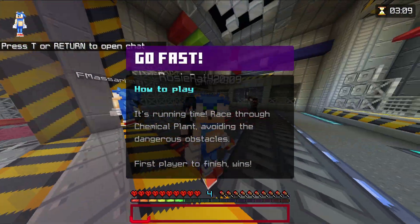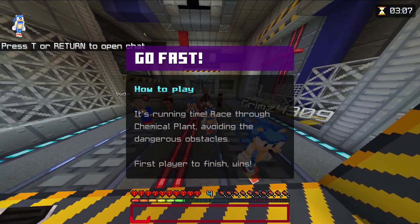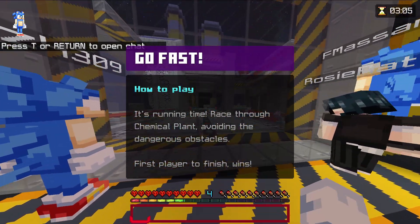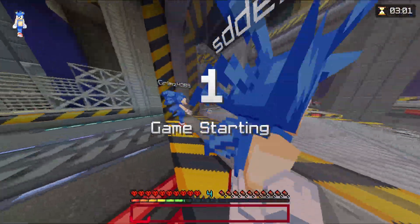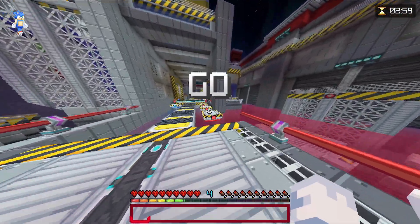Alright guys, on to the next one. This one is called Go Fast. This one's a bit more like Death Run than Red Light Green Light, just because it has more places to fall and traps.